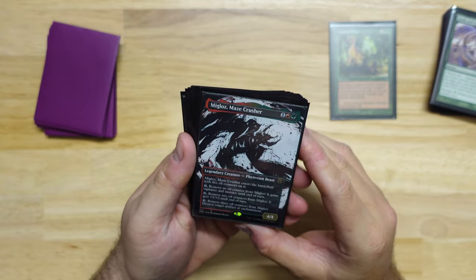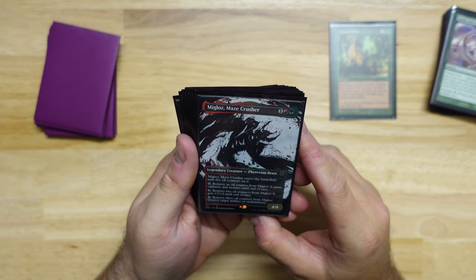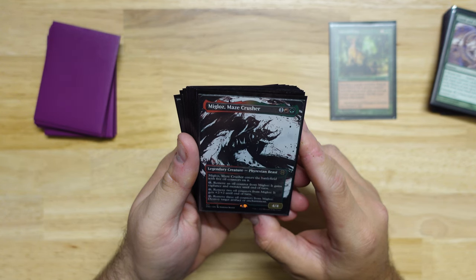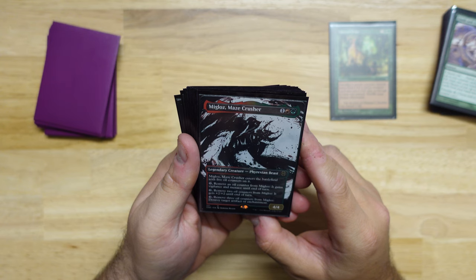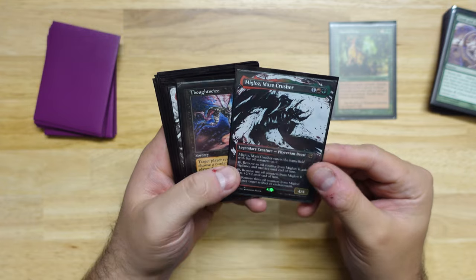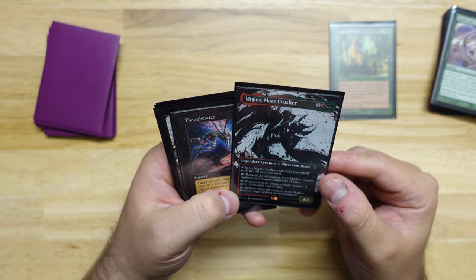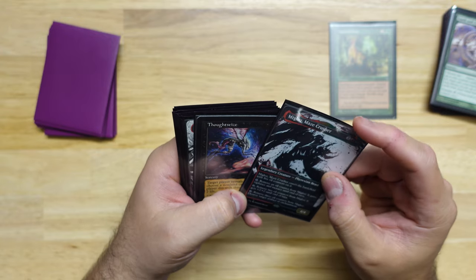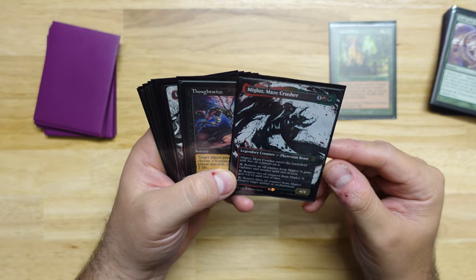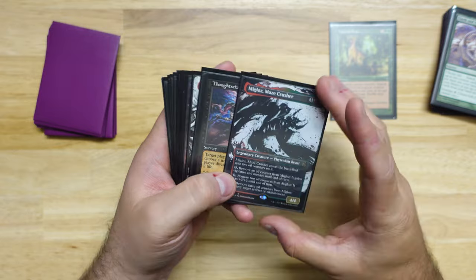And finally Migloz, Maze Crusher — a 4/4 for three. Enters the battlefield with 5 oil counters. Remove one oil counter and it gains Vigilance and Menace. Remove two oil counters and it gets +2/+2. Remove three oil counters and it destroys an artifact or enchantment. So a very versatile creature — another green creature that can come into play and destroy an artifact or enchantment, plus other abilities. Very reminiscent of Savage Knuckleblade, which is one of my favorite creatures with three abilities.